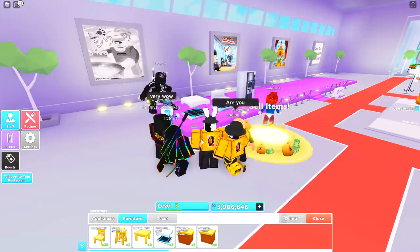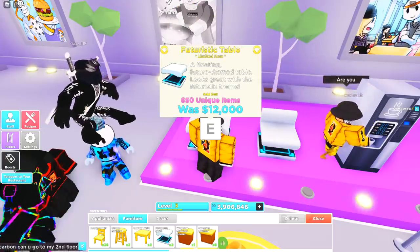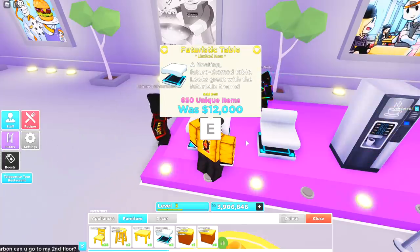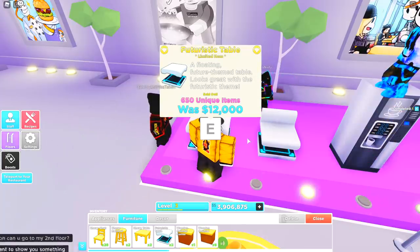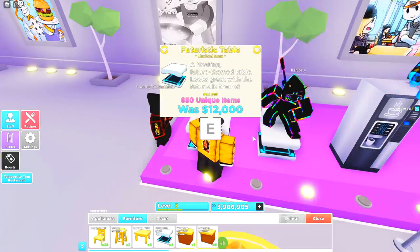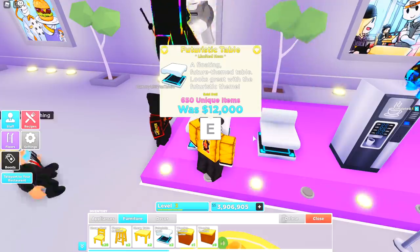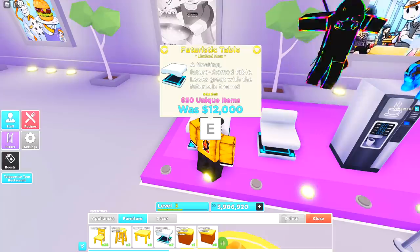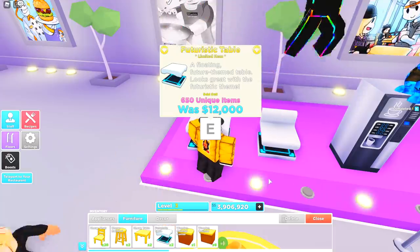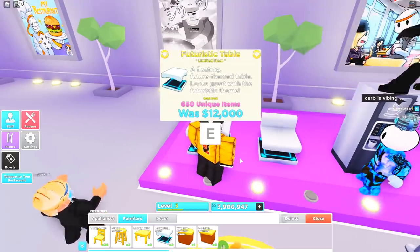The Futuristic Table says it's a floating future-themed table that looks great with the futuristic theme. Unfortunately, only 650 of these tables were sold in the test server and they are now completely sold out. If you were lucky enough to get one of the first 650, you would have paid 12,000 in-game currency. In my inventory I have two futuristic tables that I purchased from the Big Shop, plus one inside my restaurant that I bought from the auction house.